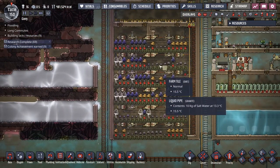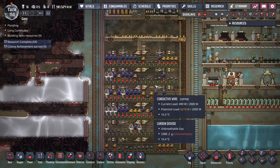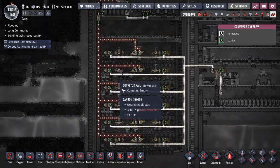As long as you keep the air pressure above two kilos, then your slime won't outgas. Also, if your conveyor rails are inside of solids, they can outgas.